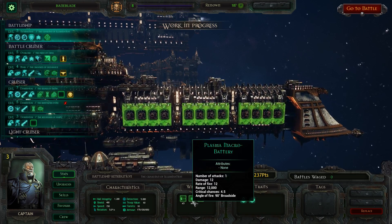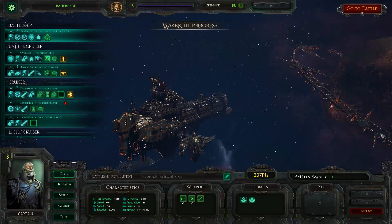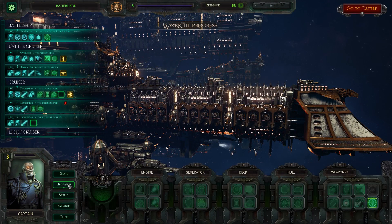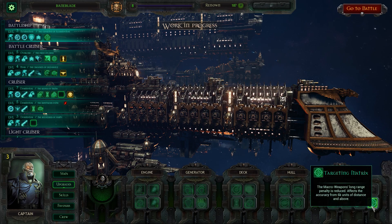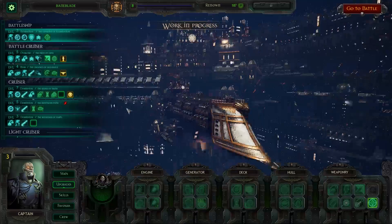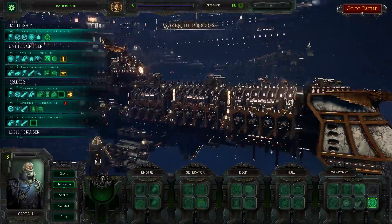Macro Batteries are really good in close quarters combat because as you fire at enemies from long range, the accuracy actually goes down. However, I got the upgrade which allows me to take away that penalty, which is good. So this ship in particular will be very good for long range combat as well as close range combat.